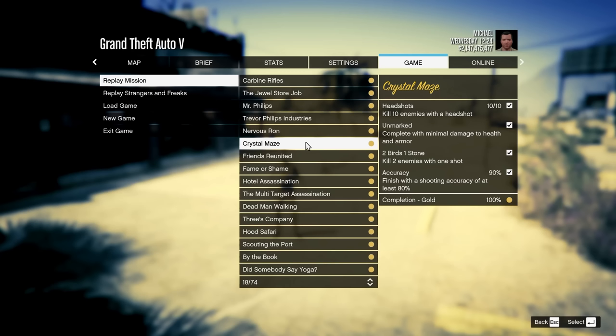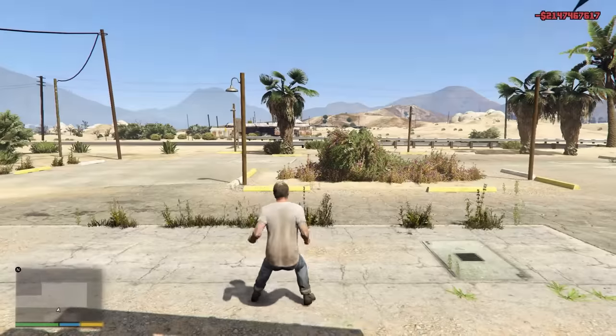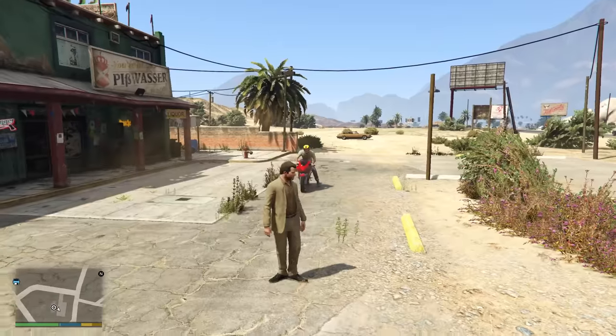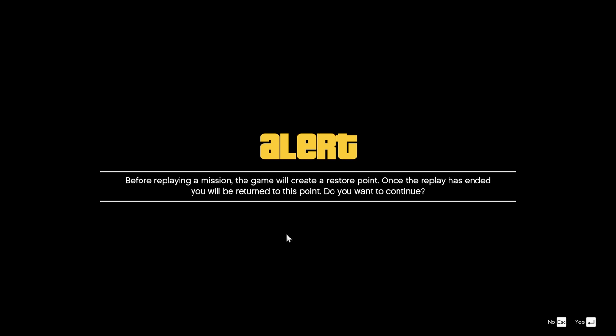A new discovery has made it so speedrunners can bring vehicles into mission replays, sometimes massively reducing how long it takes to complete them. Take Crystal Maze for example: starting normally, Trevor spawns with no vehicle. To change this, we can first bring Trevor and another character to the place where the mission begins, then give Trevor a vehicle and start the mission replay with the other character, resulting in Trevor now spawning with that vehicle.